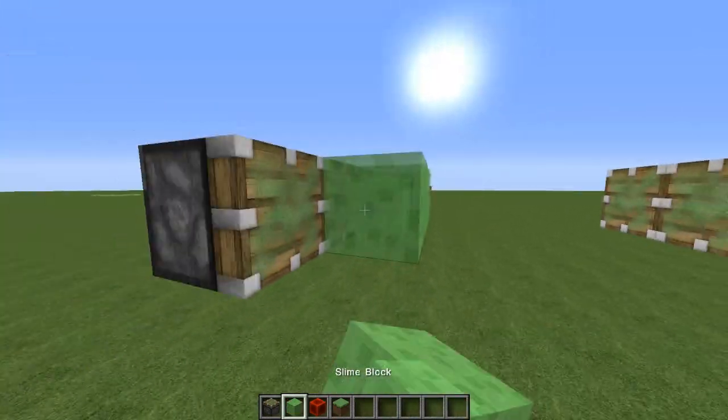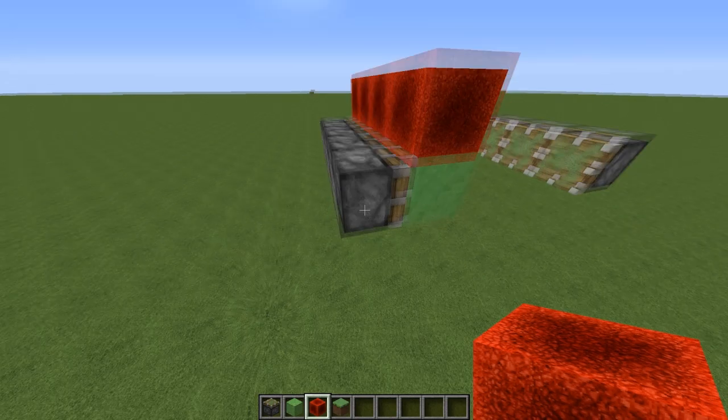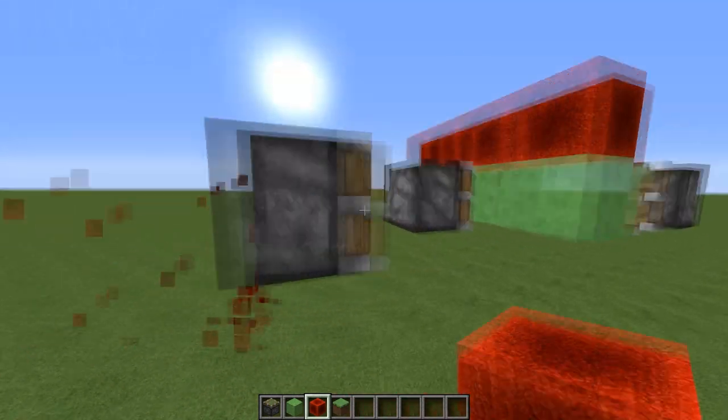You then place 4 slime blocks on one side of the sticky pistons, then you place 4 redstone blocks on the slime blocks and power her up.